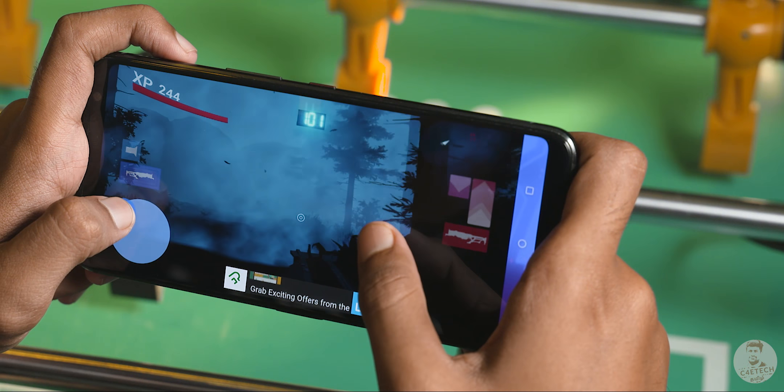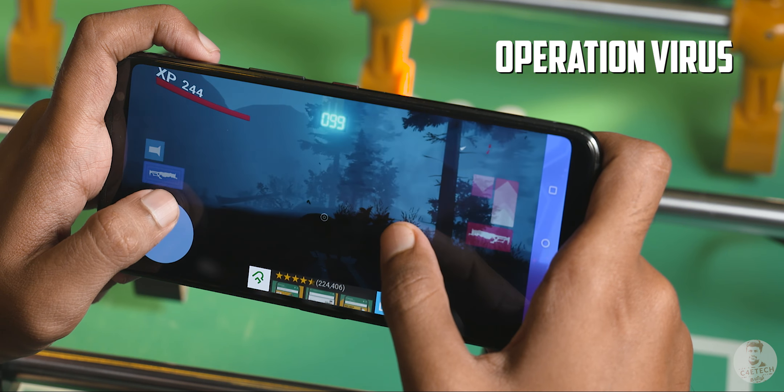The next game in our list is Operation Virus. This is an offline first-person shooter title, also built in Unreal Engine 4. You can see great graphics in this video. In this game, you can see the effects of the coronavirus theme. It's a fun game.